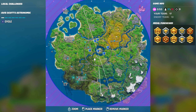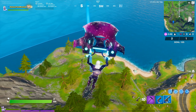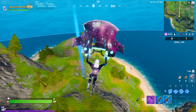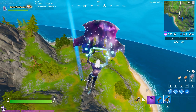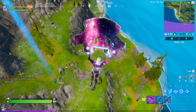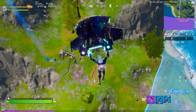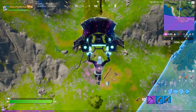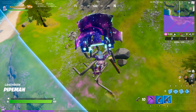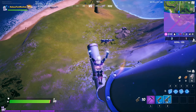Number three is going to be over here near Misty Meadows at the Pipe Man, and it will be located on the Pipe Man's left arm, actually looking like one of his hands. You're just going to have to float on down onto the Pipe Man, or you can land wherever you want and build up. I'll show you a screenshot of what the Pipe Man will look like. Just land on Pipe Man's left arm or build up to it, and you will get number three.